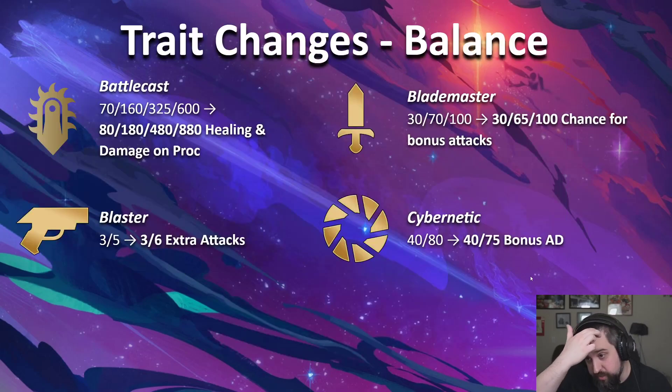On the trait side, Battlecast is the one underperforming the most, so it's going to see the biggest numbers. The two-piece goes from 70 to 80, the four-piece goes from 160 to 180. The early Battlecast was already pretty strong, but the sixth-piece jump is massive — 325 to 480. And then 600 to 880, so a very large jump. Battlecast should be much more playable after these changes.